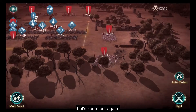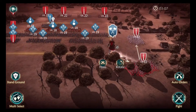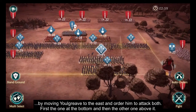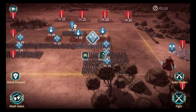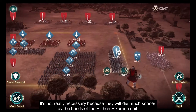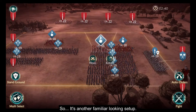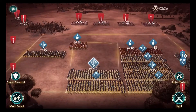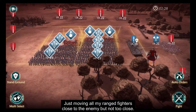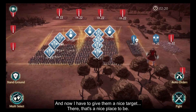Okay, let's zoom out again. I am going to win this battle by moving Yulgrief to the east and ordering him to attack both — first the one at the bottom and then the other one above it. It's not really necessary because they will die much sooner by the hands of the elite and pikemen unit. I'm moving all my ranged fighters close to the enemy but not too close.